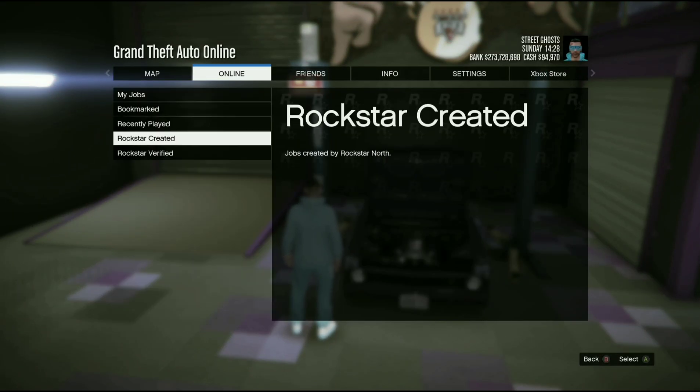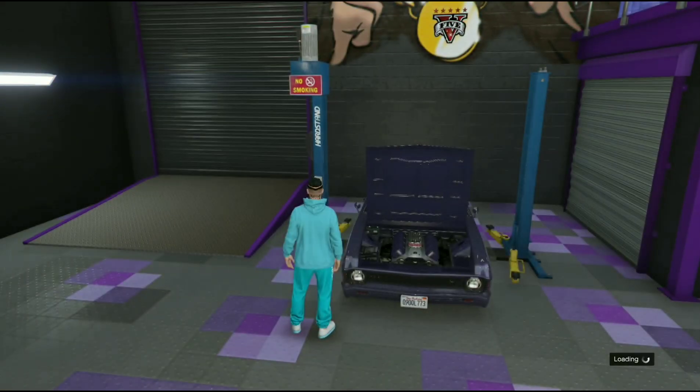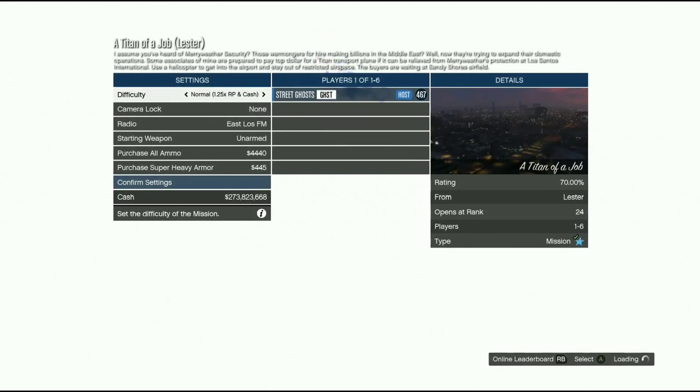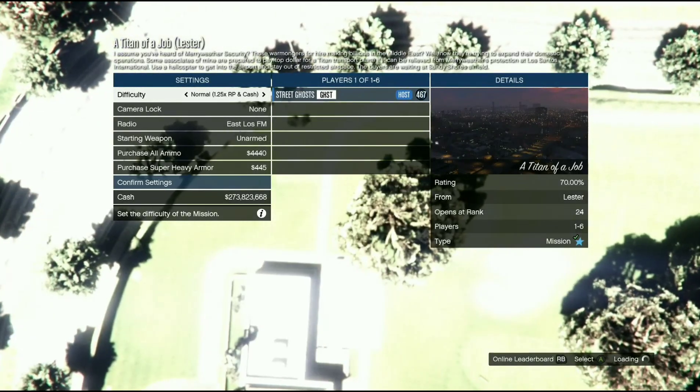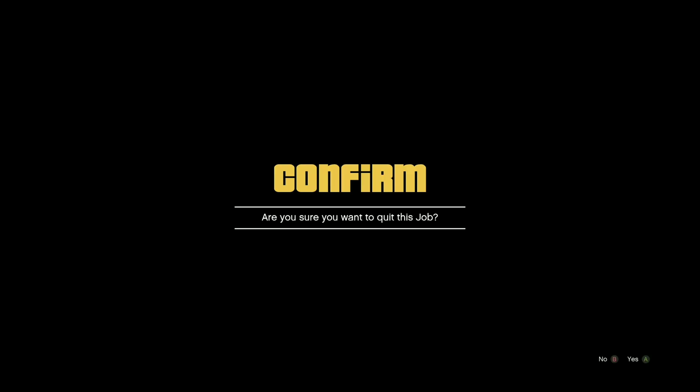Standing in front of the car, you're going to simply start up Titan of a Job. Obviously this glitch will cost you money because you will be purchasing the vehicles — we just mod the vehicles first and then purchase them. Once you're in the job, you simply back out and spam right on the d-pad.